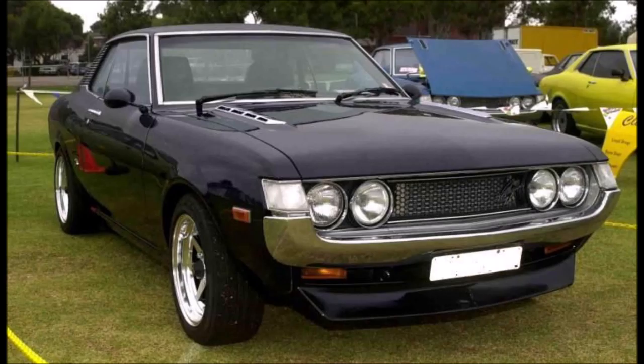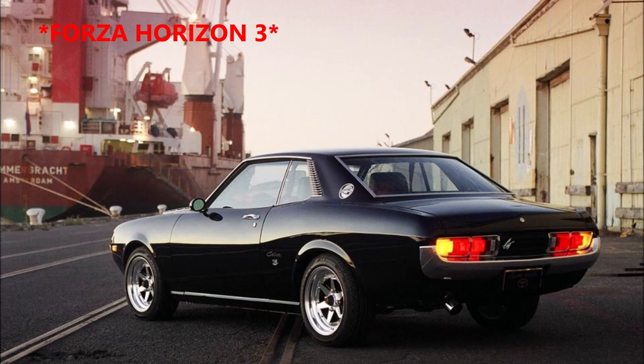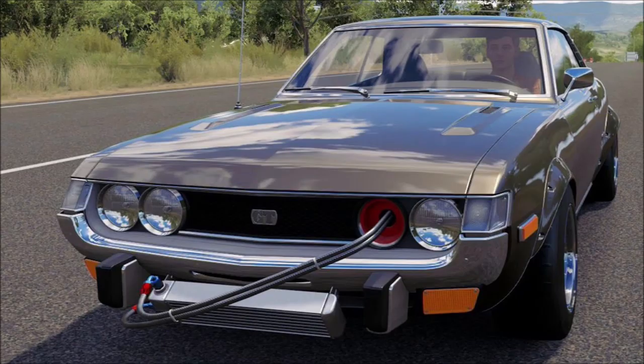The third car — and like I said there's a pattern emerging — is the 1974 Toyota Celica GT, and to unlock this one you have to complete 50% of the spring playlist. This one has been in previous Forza games, notably Forza Horizon 4, where you could do some absolutely insane modifications to it and make it a real animal.